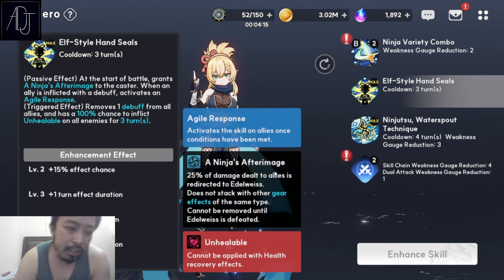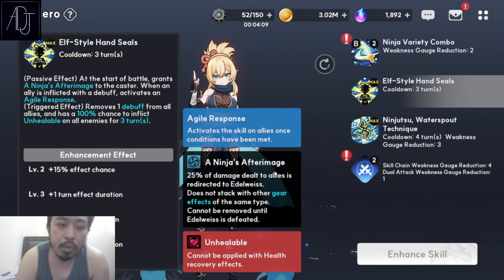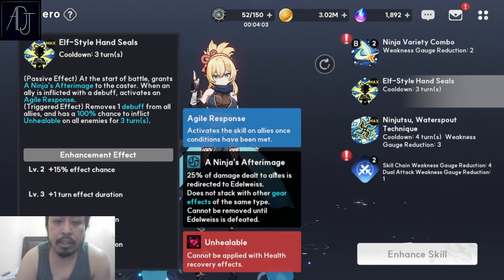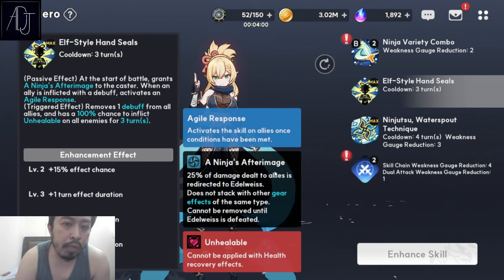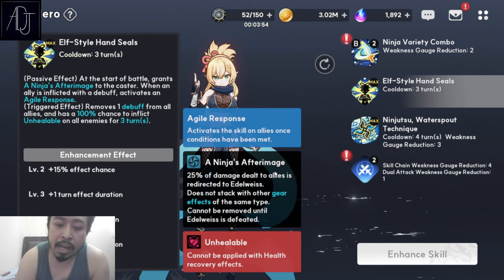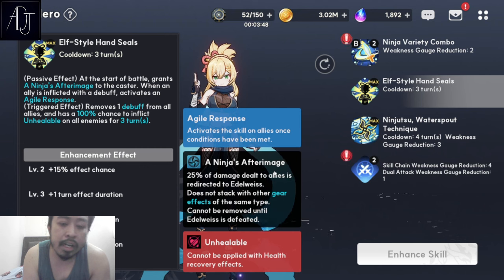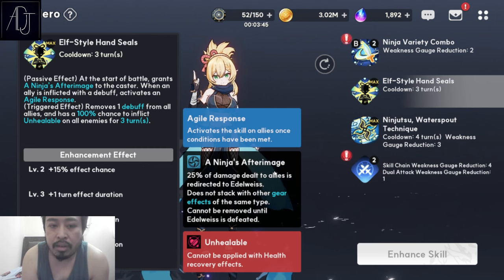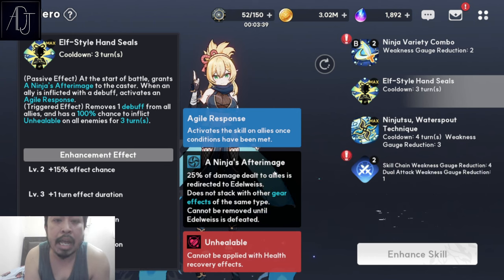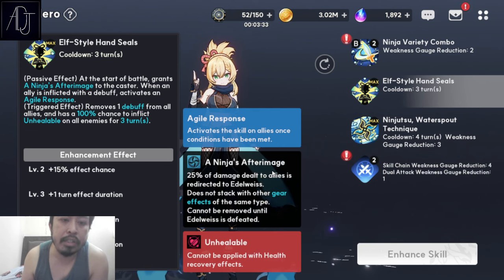Skill 2 is also a double-edged skill set for Edelweiss because it has a built-in 'Oreos' effect — a term from Epic 7 where the equipped character shares damage taken by teammates. For Edelweiss, she will take 25% of the damage dealt to her allies, which makes her HP go down really fast. So if you don't build Edelweiss as a very tanky, bulky character, she will die really fast just from skill 2 alone.